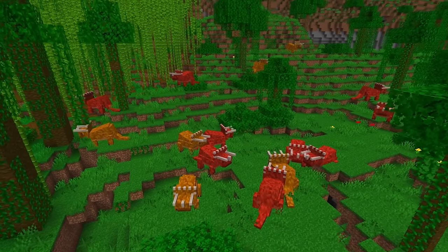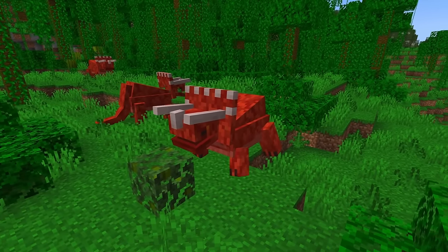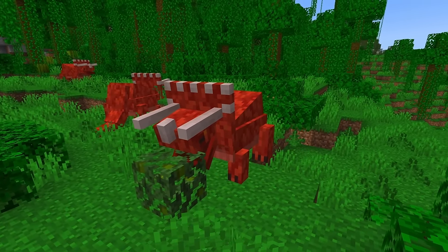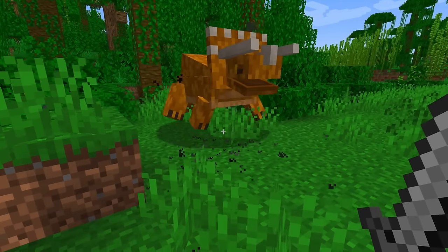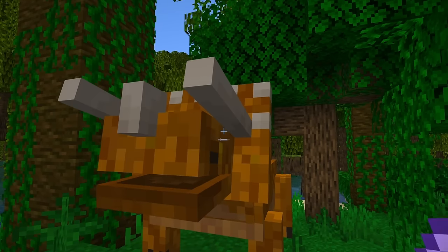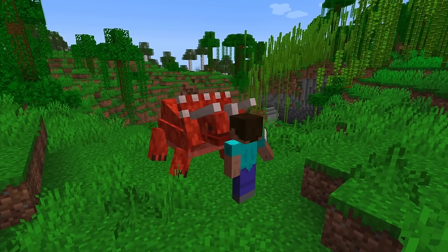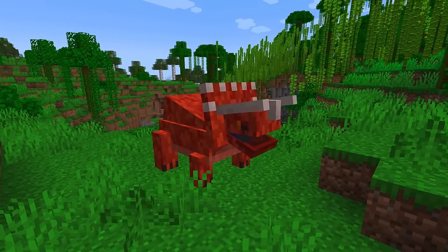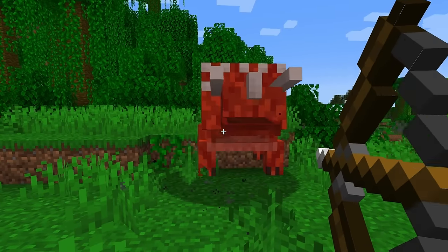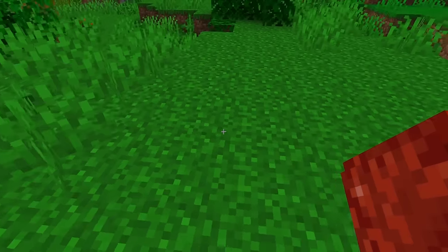The first dinosaur I added is this peaceful Triceratops. They're passive mobs that spawn in jungles and like to eat leaf blocks. The Triceratops' body is unprotected, but if you try to hit their head, they'll block it with their head shield and eat you up. If you kill them with arrows, they'll drop armor plates, which act as real plates that you can place down and put food on.